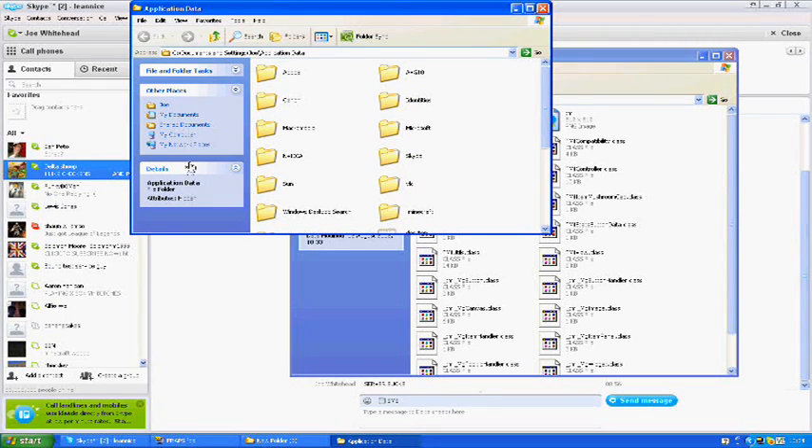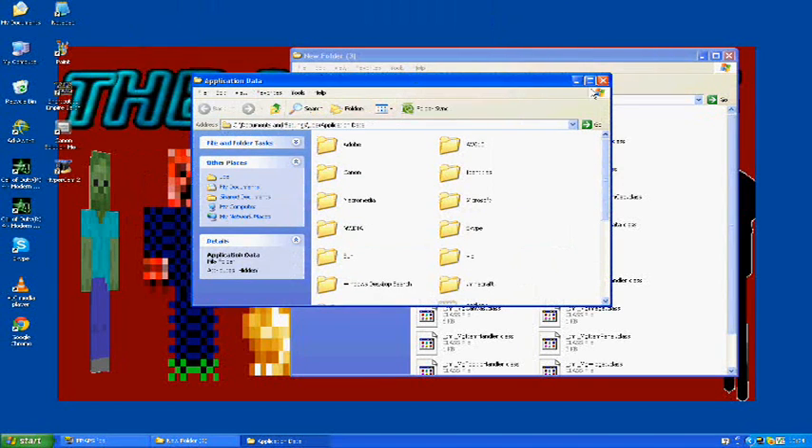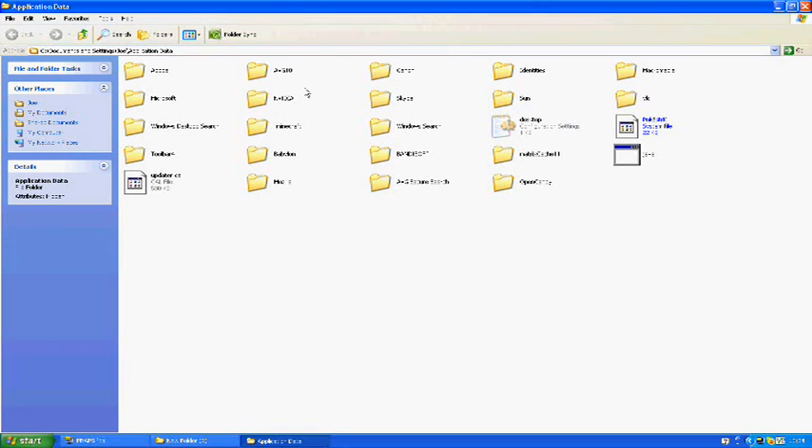Once you've done that it will go straight to the Application Data folder. I'll fullscreen this. You want to find the .minecraft folder — here it is. Double-click on .minecraft.